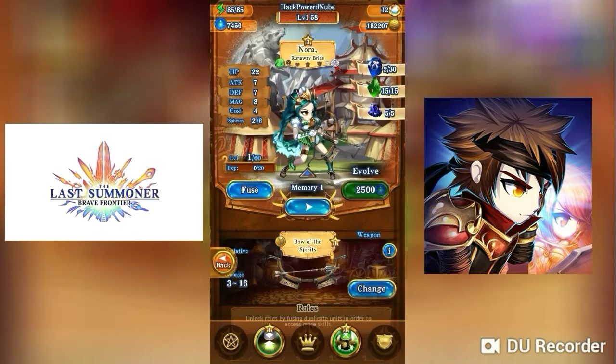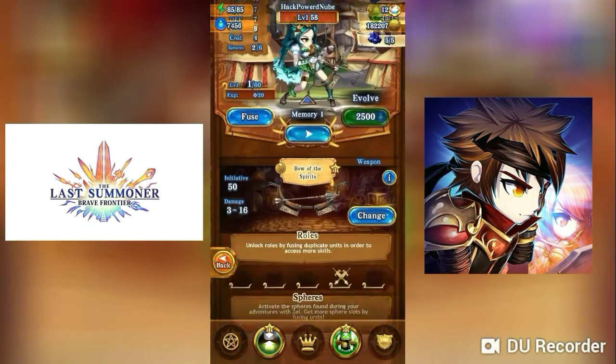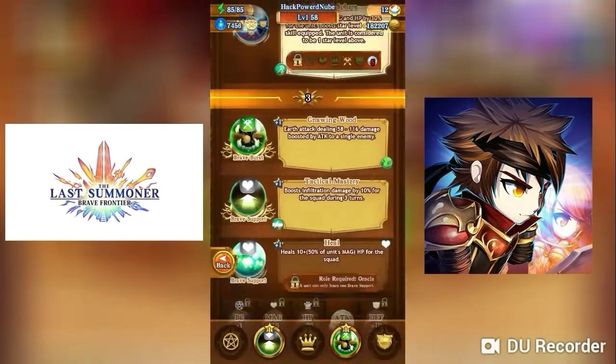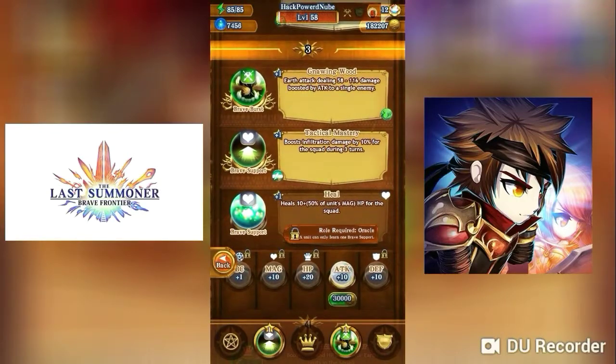Next up we have Nora — I've seen a lot of Nora in the arena and she seems pretty interesting. She's earth type. She has a single enemy brave burst which does 58 to 116 damage to a single enemy, boosted by tactics.